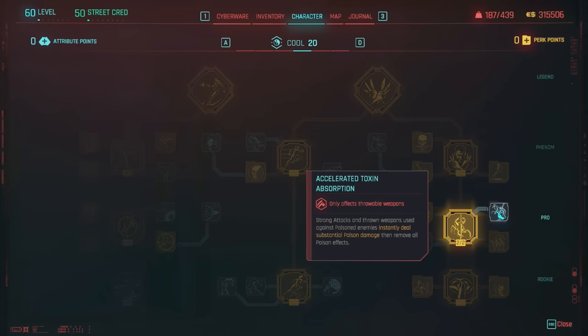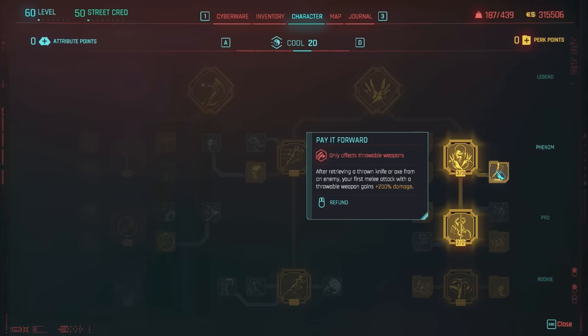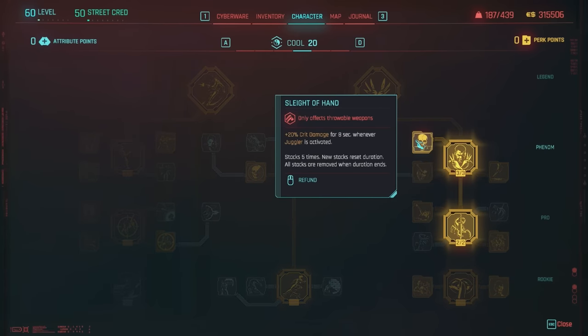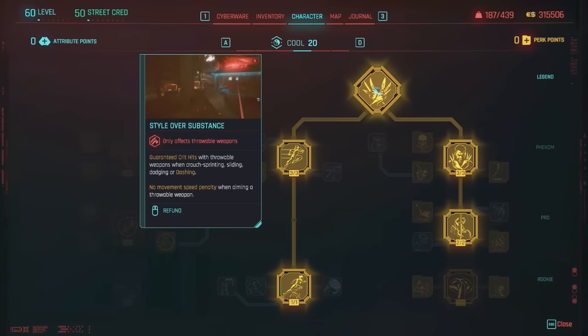Juggler is a big perk here — it's an instant cooldown reset for all throwable weapons after neutralizing an enemy with a throwable weapon via headshot, crit hit, or poison, so you get the knife back almost instantaneously. Pave Forward means whenever you retrieve a knife with Juggler, it gains plus 200% damage. You can add the knife finisher and Pounce for a longer range finisher. Slide of Hand gives plus 20% crit damage whenever Juggler is activated, stacking up to five times. For a silent build, you can get Style Over Substance for guaranteed crits with throwable weapons from sprinting, sliding, dodging, or dashing.